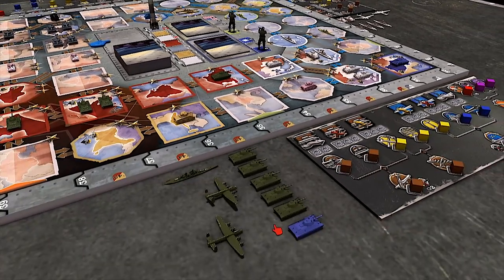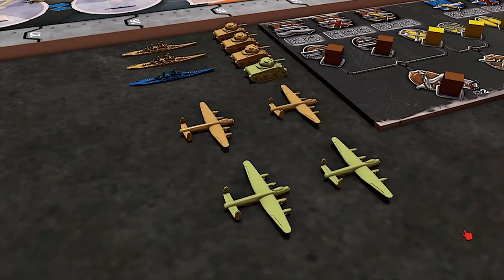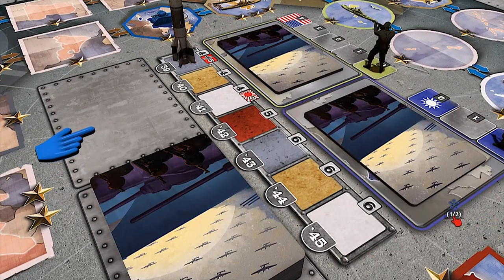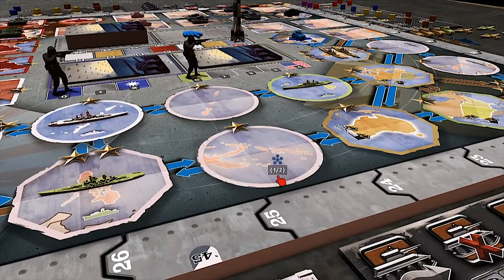Having a quick look at the different factions, the forces look quite asymmetric. For the Germans I'm seeing some Tigers, some aircraft, and some ships. When we come to the other factions, there seems to be a different balance of what you can deploy. Is that a key part of the game? Yes, it's an asymmetrical game. For example, the Russian player has only one fleet, while the Japanese player has multiple fleets. It's cool to see the different miniature choices — they look really nice and are easy to identify.